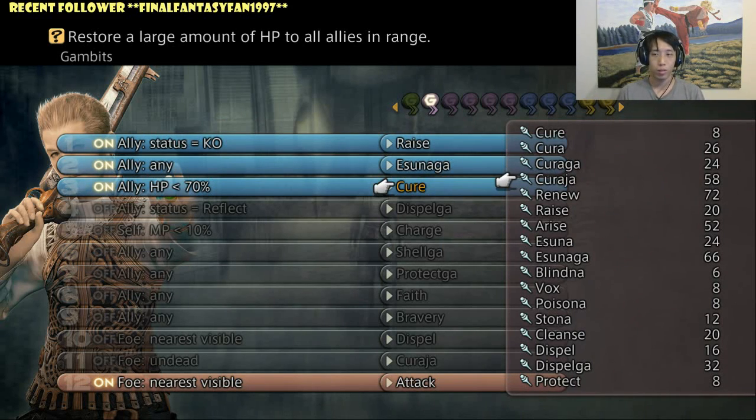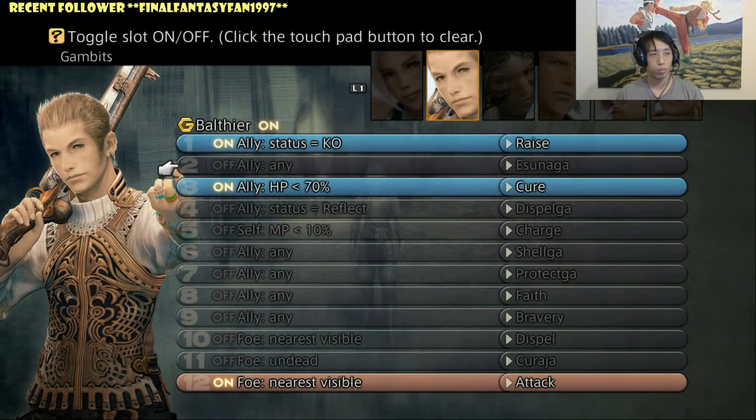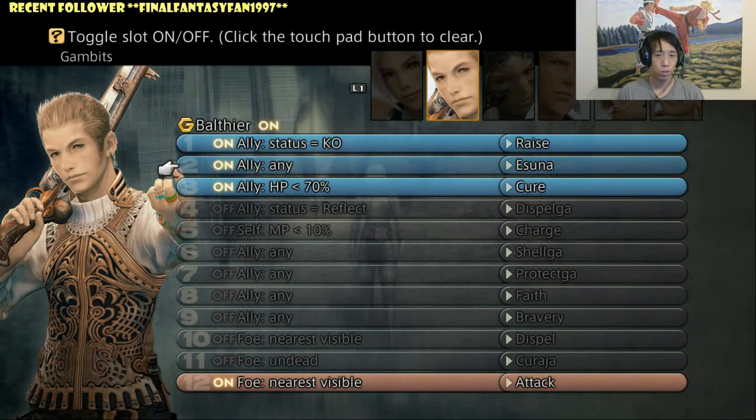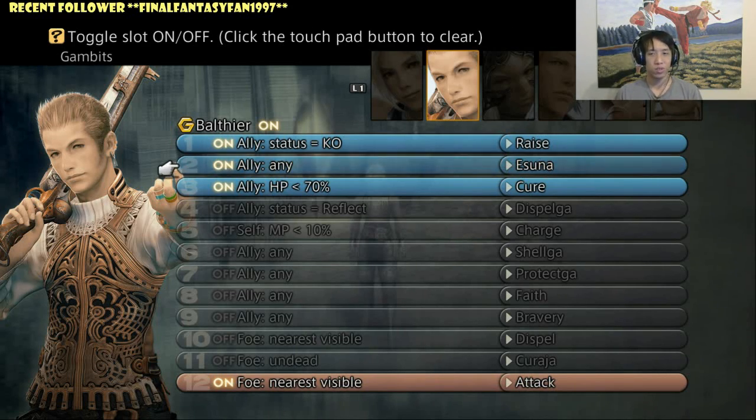For the first two spells you get access to them very early, so those are the ones I recommend starting out with. As soon as you get access to Esuna at any point in the game, make that your second priority — because if you don't, you might not be healing off bad ailments. Esuna can heal almost every type of ailment except for Stop and Disease. I recommend having Esuna as your second choice.